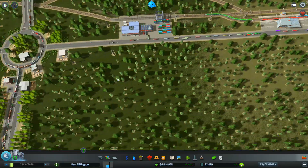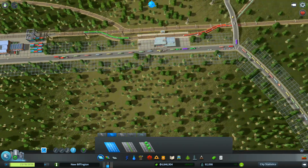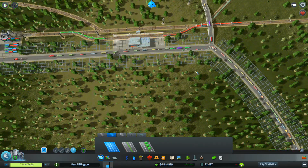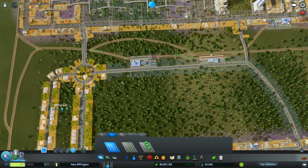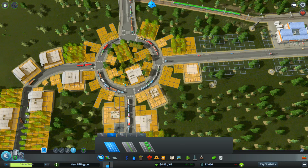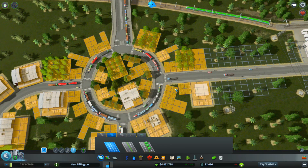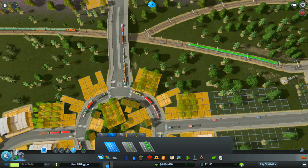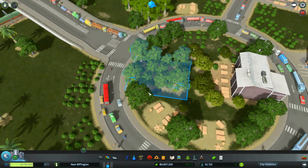This road will need to get upgraded. Is it going to let me upgrade that road? Let's see. Can we upgrade it to two-wide? It's going to say no because there's things in the way. Why are they all sat there looking at each other? What are they doing? Oh, they're off.